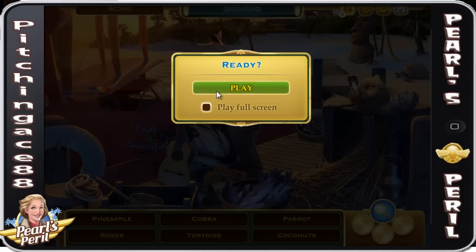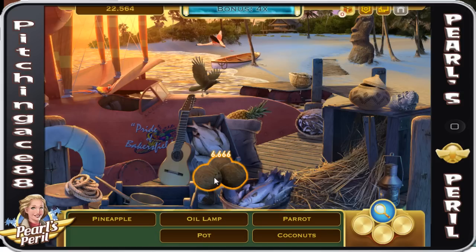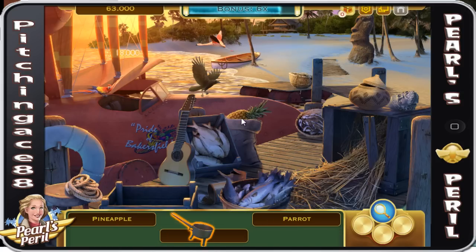In Criminal Case you can hover over and figure out the shape of objects, but here you can't — a lot of times you're just looking through them. You also don't have a time crunch. There's a bonus thing up here that will basically multiply as you get things quicker. There's no time limit, but your points are based on that. What I'd tell you to do is find all the objects before you start clicking, since there is no timer. You've got the pineapple, roses, parrot, coconuts, tortoise, and cobra.